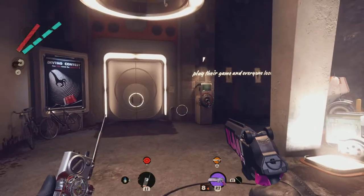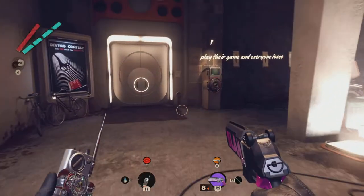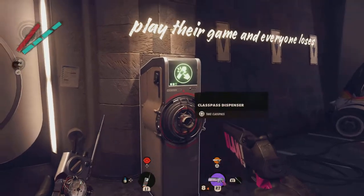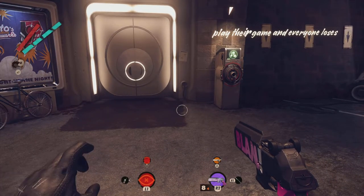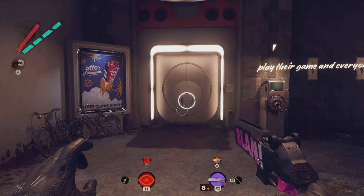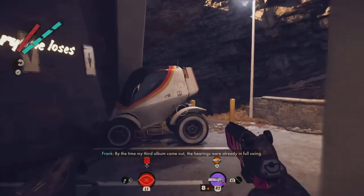Hey everyone, wanted to bring you a quick video on how to get inside Frank's club in Deathloop. Normally you could grab a class pass and enter the club no problem, but a class pass will disable your slabs — such as Reprise, Havoc, Aether, Shift, and the other ones — which are really important inside because there are tons of enemies along with one visionary at the very top who's pretty strong.